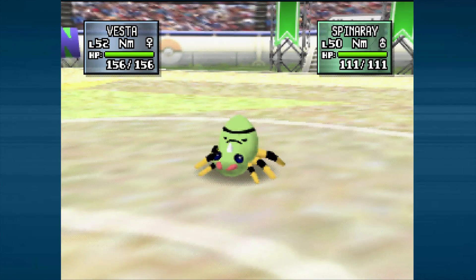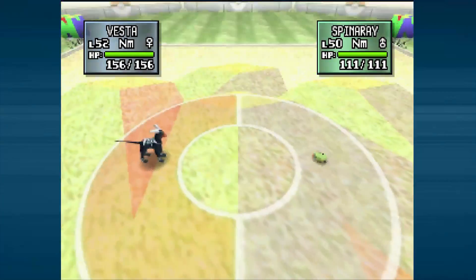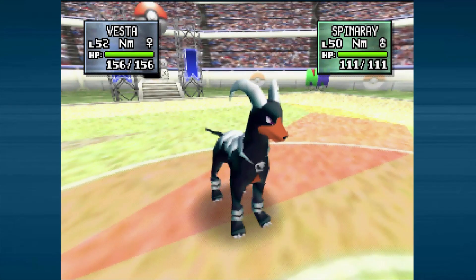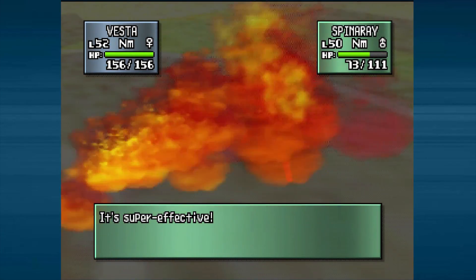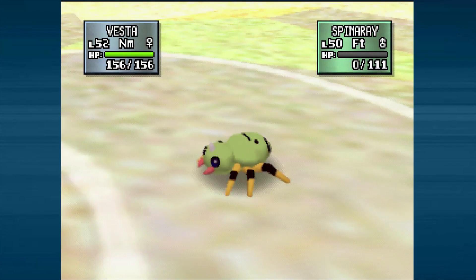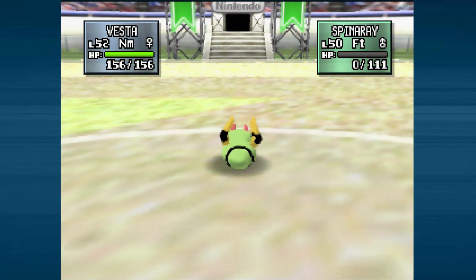Here we've got a Spinarak, so we're basically just going to Flamethrower a few times and win — there's not a whole lot to this one. Vesta's probably going to sweep this one. I don't think there's anything they could send out that would even get a chance to hurt me, unless they maybe know Quick Attack or something — that would probably be the only thing that could save them.